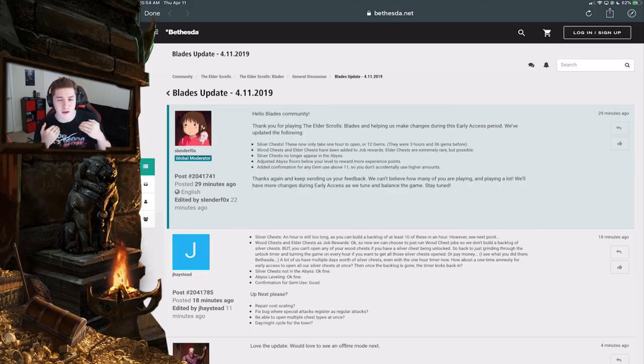Now at only one hour you'll get them less frequently, but you can still stack up a lot. The next interesting change: adjusted abyss floors below your level to reward more experience points. I went back and looked at old footage to compare. Before, being level 10 and going back to floor one gave like two XP, floor two gave four — pretty low. Cumulatively the new numbers are going to add up a lot more, and I'm excited to see them.